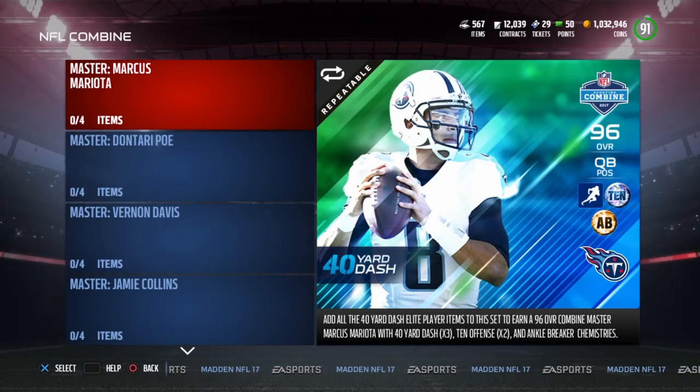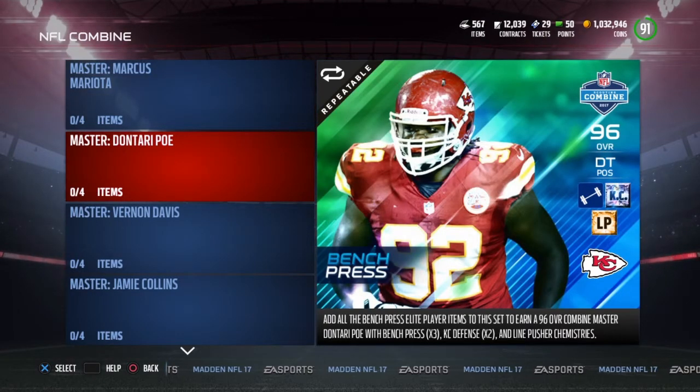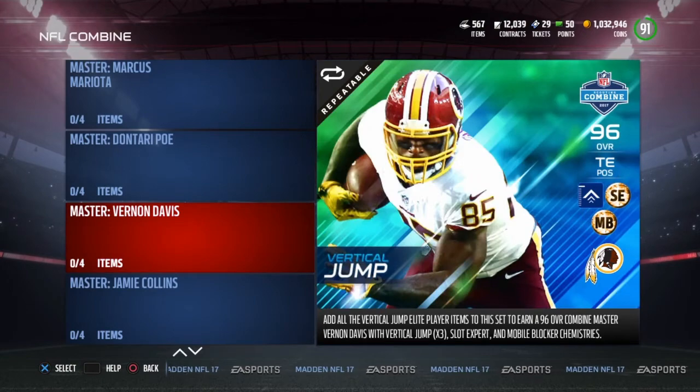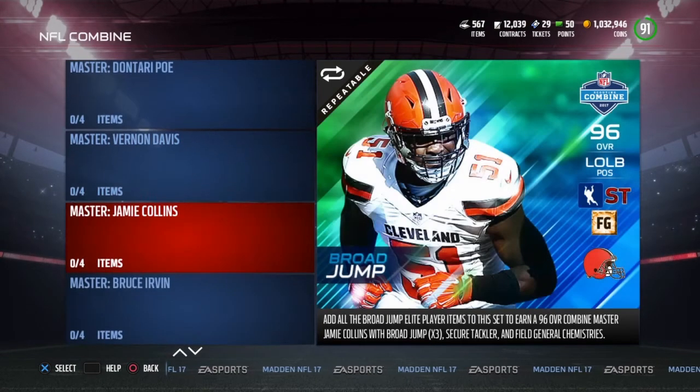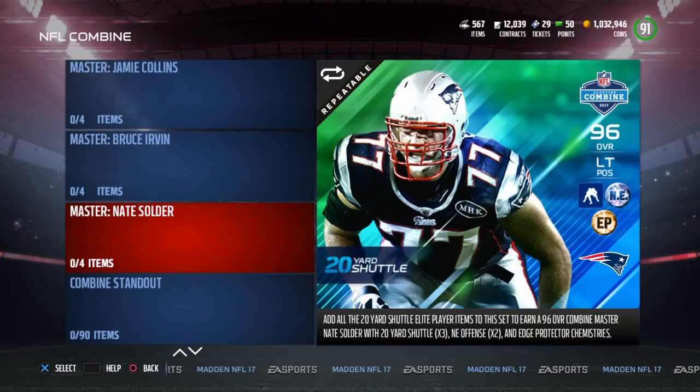So as you guys can see right here, there is a lot in this promo. The new players are limited time players, by the way. They have different masters — there are 6 different masters for 6 different events: the 40-yard dash, which is Marcus Mariota; Bench Press, Dauntary Poe — these are all 96 overalls by the way; Vernon Davis with the vertical jump; broad jump, Jamie Collins; Bruce Ervin with the 3-cone drill; and Nate Solder with the 20-yard shuttle.